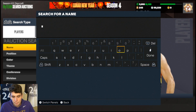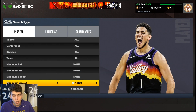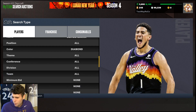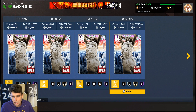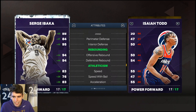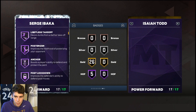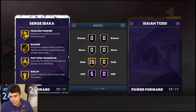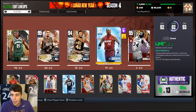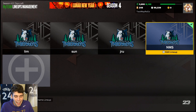Coming in at number two: big Serge Ibaka. He would have been number one a few days ago. He's just over 10,000 MT — around 11,000 MT — but if you snipe at the right time you can get him for 10,000. He's 6'11" with an 88 three-ball, 90 standing dunk, 95 driving dunk, and really solid defensively. I think his best position right now is power forward, since at center he might struggle against cards like Yao. He can stretch the floor, provides great defense, and is an all-around incredible player. I just don't have room on my no-money-spent squad with Bam, Mel, Jaren Jackson Jr., and Big Wang.